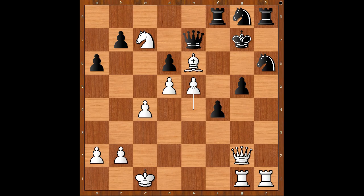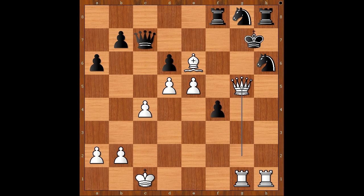f3. What's wrong with taking the knight? Let's have a look. The queen takes on c7, then queen takes on g5. Check! King to h7, queen to g6. Check! Mate!